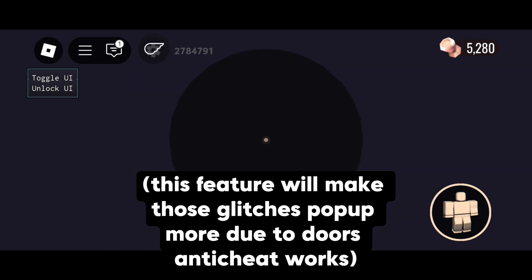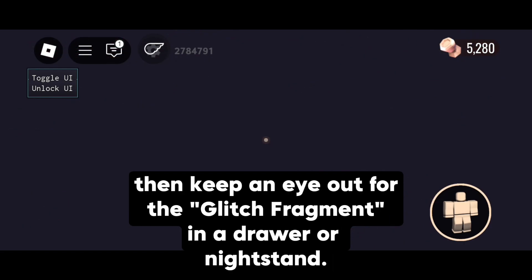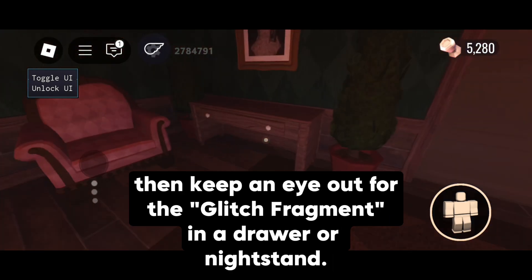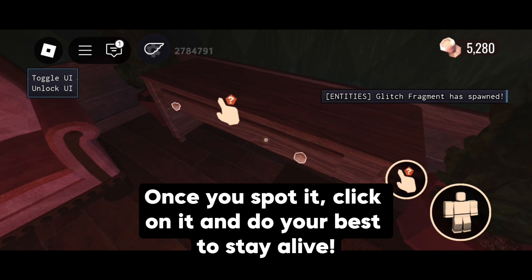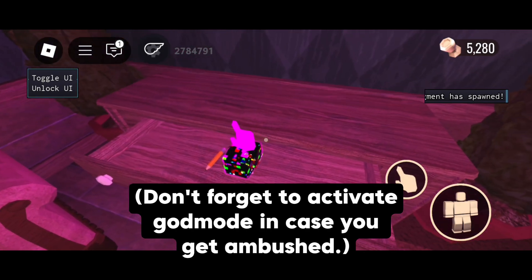Head over to the Exploits section and turn on Anti-Cheat Manipulation. This feature will make those glitches pop up more due to Doors' anti-cheat. Just wait for the glitch to show up four or five times, then keep an eye out for the glitch fragment in a drawer or nightstand. Once you spot it, click on it and do your best to stay alive. Don't forget to activate God Mode in case you get ambushed.